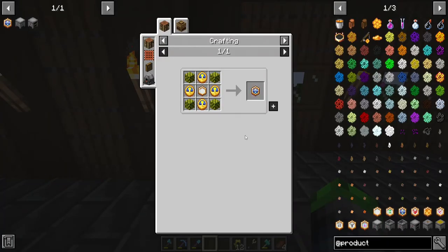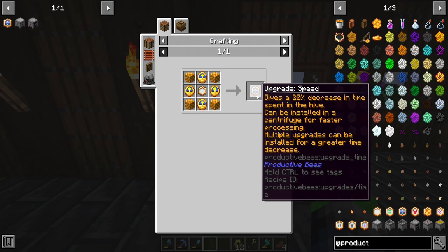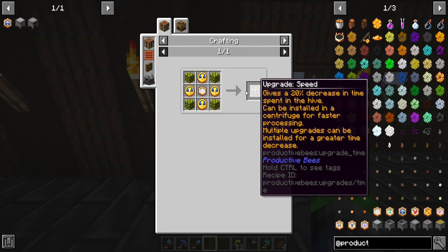This upgrade gives a 20% decrease in time spent in the hive and can be installed in the centrifuge for faster processing. Multiple upgrades can be installed for an even greater time decrease — super cool! The problem is it's rather expensive.